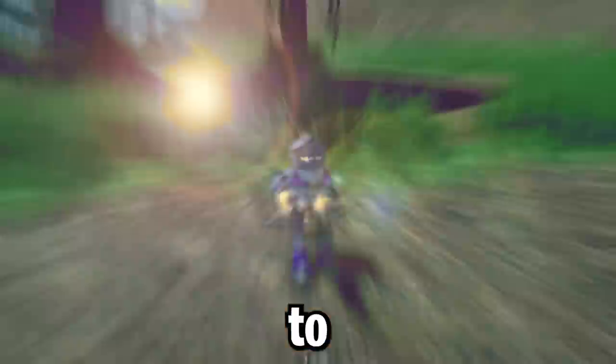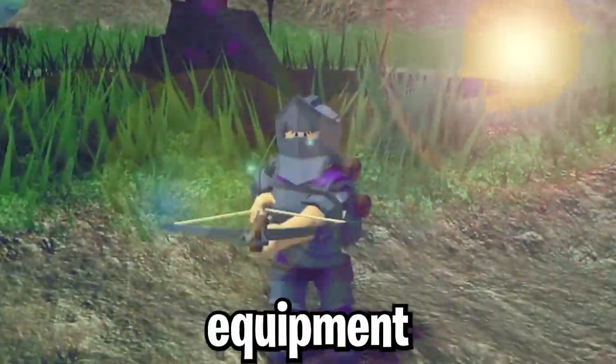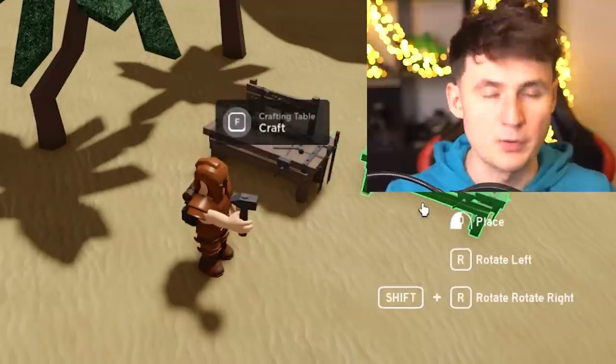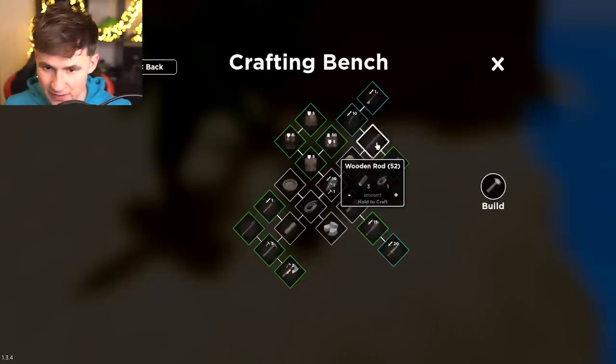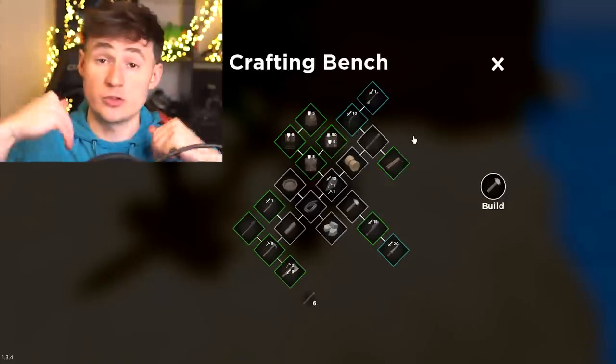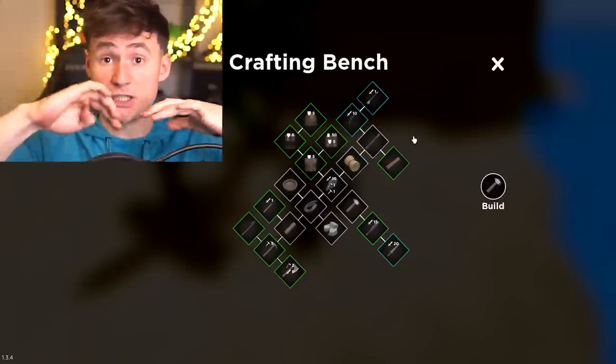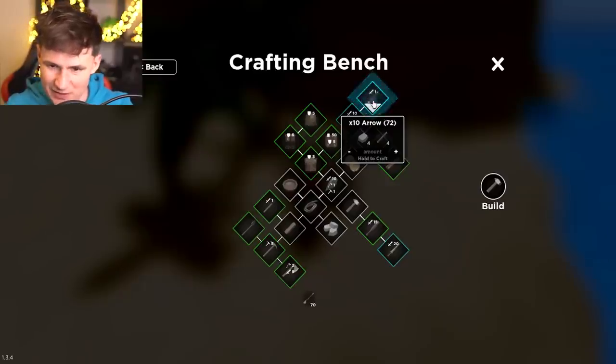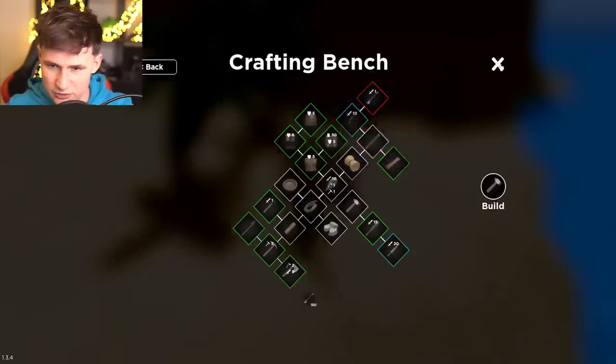Today we're going from a solo noob to full blue steel equipment in survival game. First we need a base — just kidding. We need arrows. In order to get the blue steel we're gonna need to catch a burning ship, so let's get at least 100 arrows. 120, 150 — the more the better.